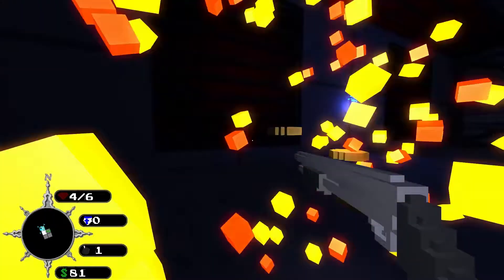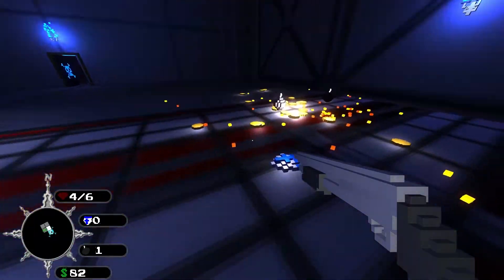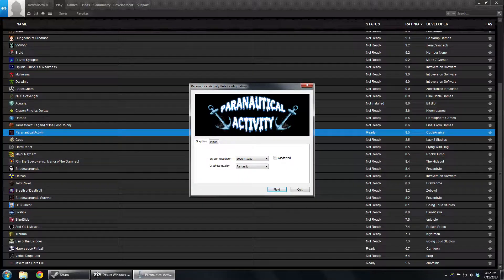Let's take a look at the options menu. Keep in mind that this game is in beta, so the options menu is a little bit limited. You are able to select screen resolution, whether it's in windowed or full screen mode, and graphic quality, which isn't very descriptive. This game is programmed using the Unity engine, so it is very, very light on system resources. I was able to max it out with no problem whatsoever and get about 300 frames a second while running it.